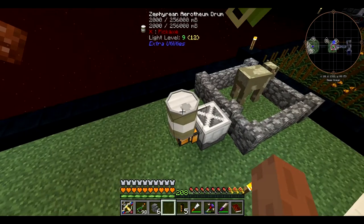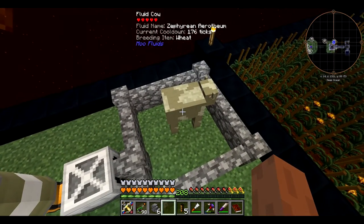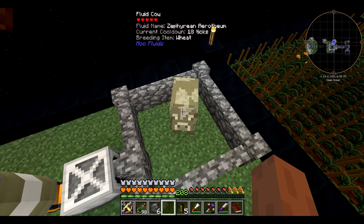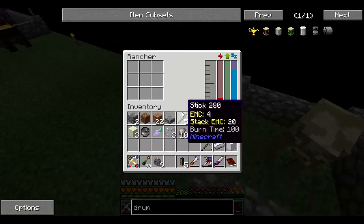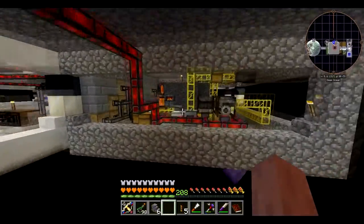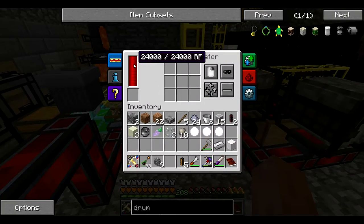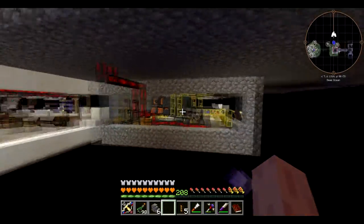There we go, we got our first thing of Zephyrion Ethereum. For some reason, whenever this thing quote-unquote milks the cows, it resets the tick to be very short — because normally it's like 3,000 per thing, but as you see here it goes to 400, like if it was a regular cow. So that's actually pretty nice. I hooked up the power source underneath my mob farm, so this should still be powering everything else including the rancher. Yep — this thing has come in real handy.